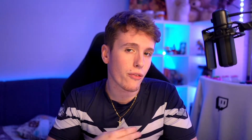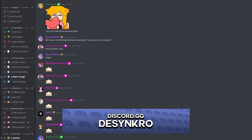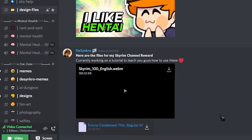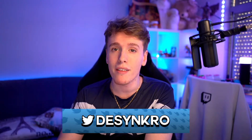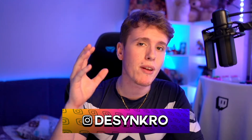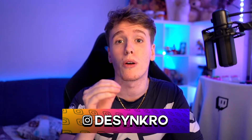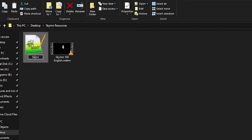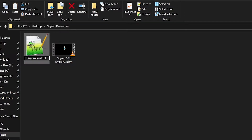Let's go over to step one. Step one is getting the necessary files. For this to work, there are a few files we need in order to make it look as close to Skyrim as possible. I've gone ahead and uploaded the necessary files to my Discord, so head over there, go to design files and grab the video file we're gonna be using in this tutorial as well as the font that we need. Install the font and keep the video file in a safe spot because we're going to be using it. One additional thing you have to do is make an empty txt file in the same folder. Let's just name it Skyrim level just to keep track of it.